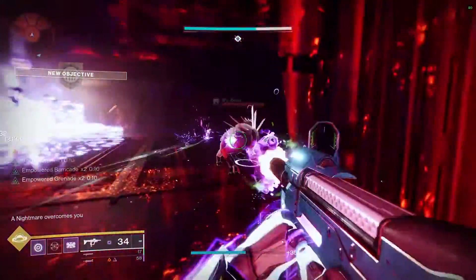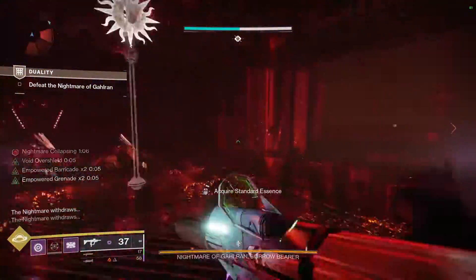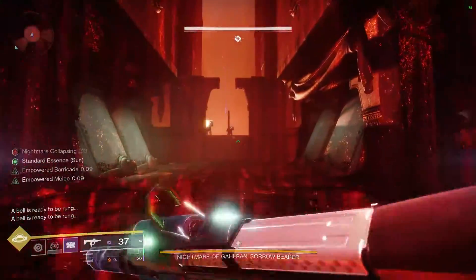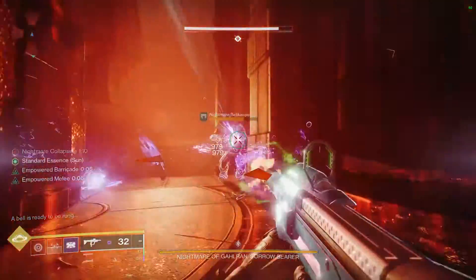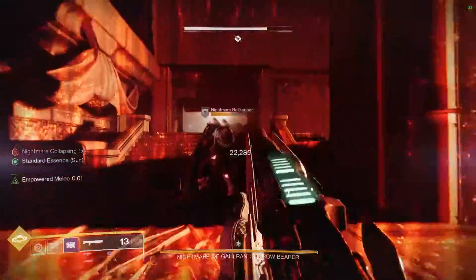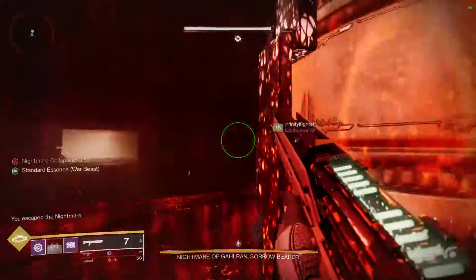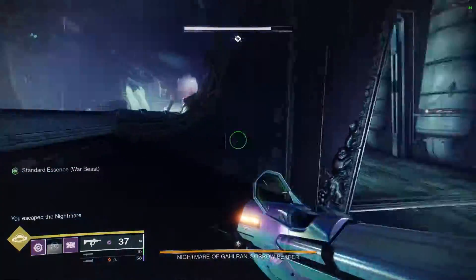Upon entering there will be two rooms open on opposing sides of the bell. You'll go into each room, kill the ads, and defeat the Scion. Once the yellow bar Scion is defeated, a flag with a symbol on top will appear. Collect it — you'll get a buff on the left side of your screen confirming you have it. Once you've collected the symbols in the red dimension, kill the bell keepers and rotate back to the bell.